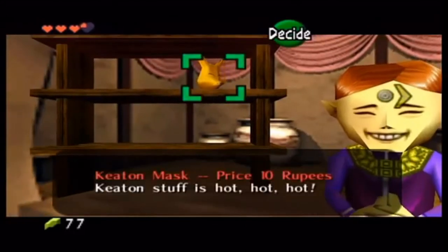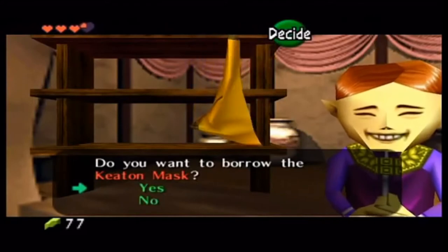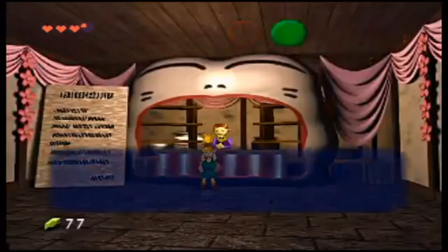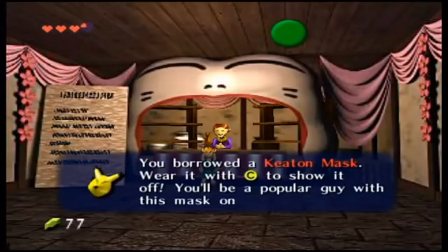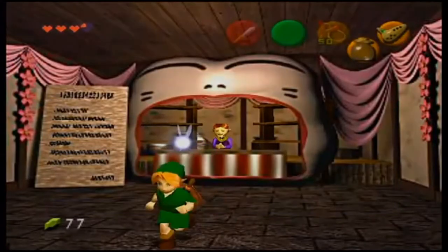So now we can get the Keaton Mask. This Keaton stuff is hot, hot, hot — which leads you to believe it's popular, which is what that guard wanted for her son. Anyway, now you can leave.